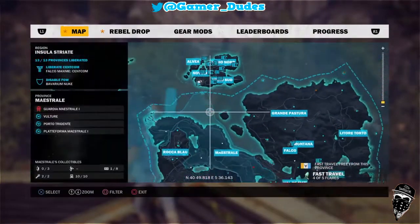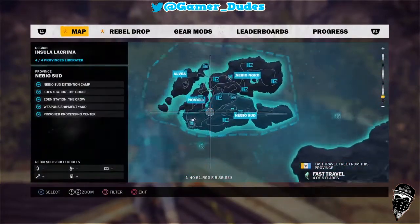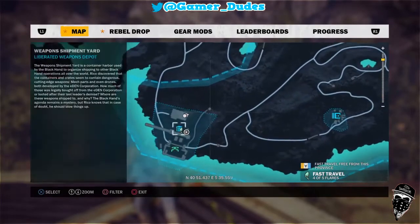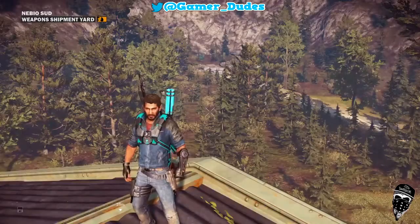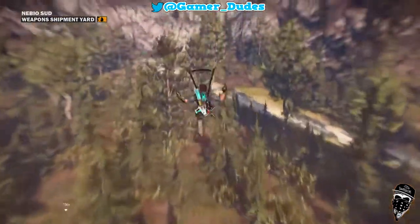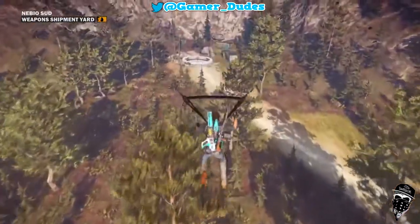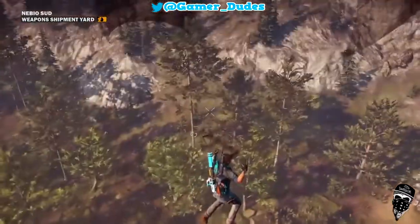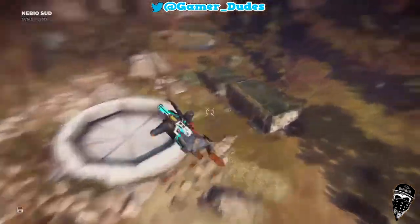Let me just show you exactly where I mean. So we're on the new island up here, and it is up the top of this little dirt road. Once you get there you'll see it looks like the teleporter thing from the other island, and when you're doing it you're probably expecting something pretty cool to happen, but we'll show you exactly what happens in a second.